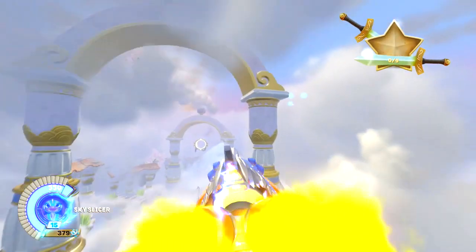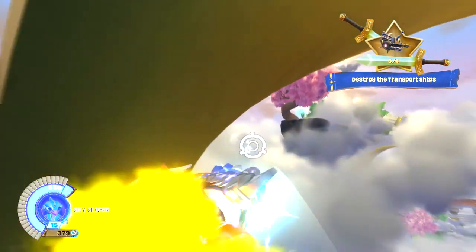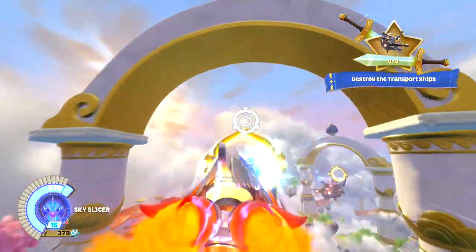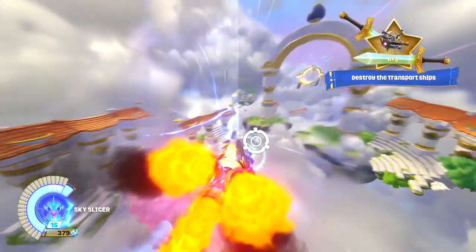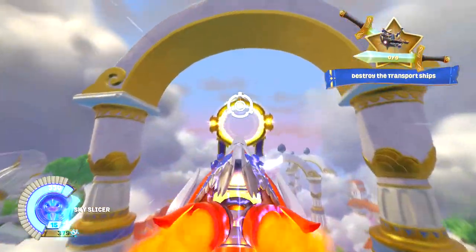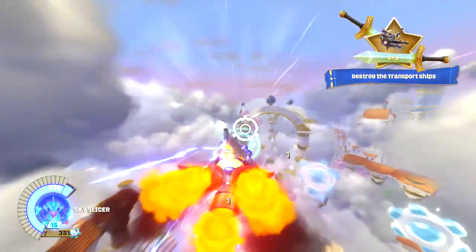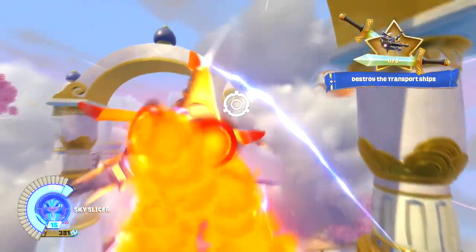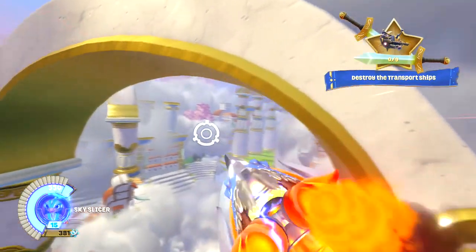The supercharged points on this vehicle are the engine in the back as well as the main hull of the ship. One of the things we recently added — since we last showed the game — is that when a character is in their vehicle, we've got this interactive portrait. You can see Storm Blade in the corner of the screen actually looking in the direction that you're piloting.